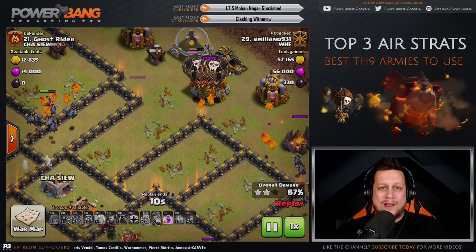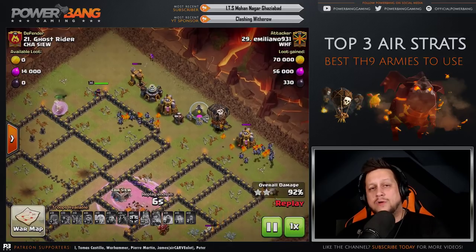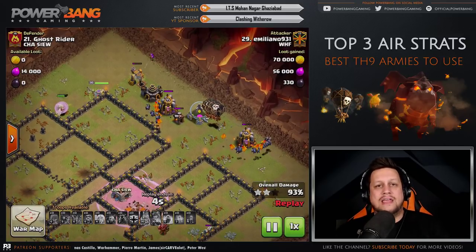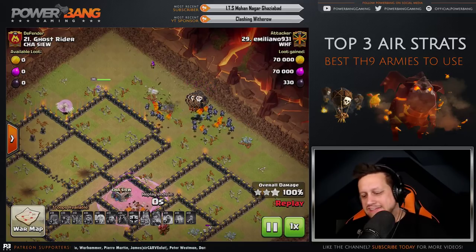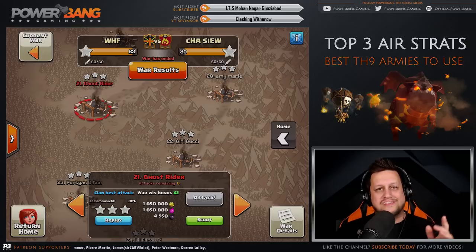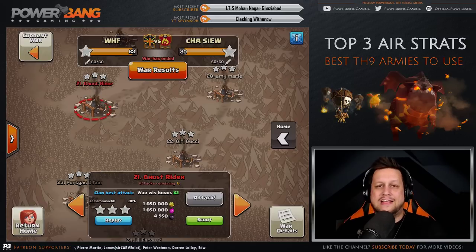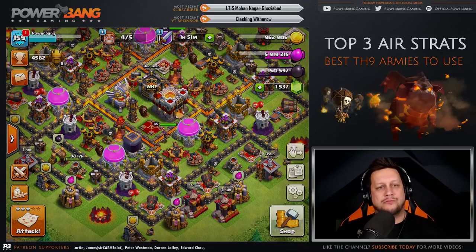If you're able to charge that Queen very efficiently while breaking reliably, this can be a devastating attack. That is going to do it for the number two attack. It is now time to take a look at the number one attack, in my opinion, at Town Hall 9 through the air.